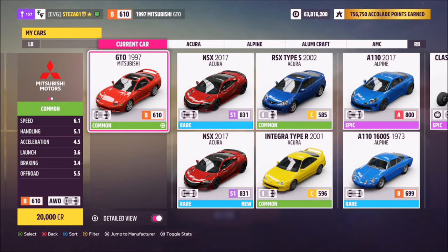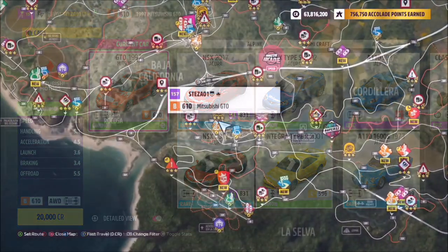This is a '97 Mitsubishi GTO. It's dirt cheap at only 20,000 credits, but I'm sure most of you guys already have it.